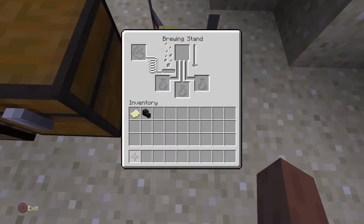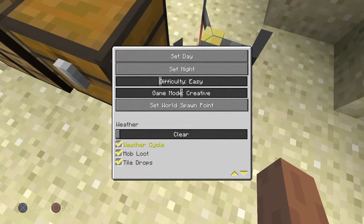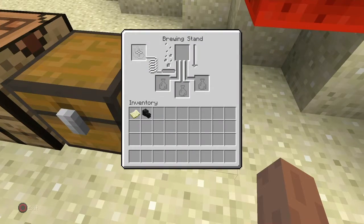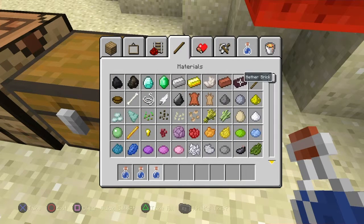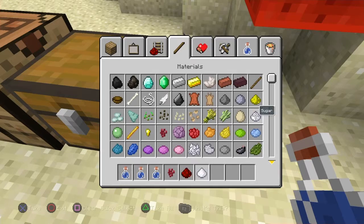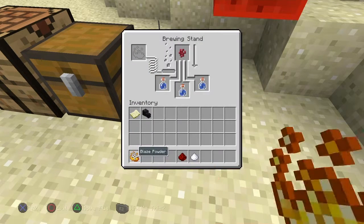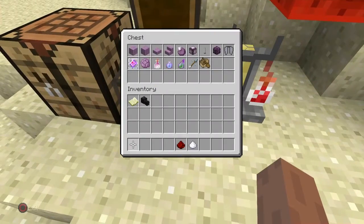Now the brewing interface changed a little bit. There you go — this changed. Now to brew potions, you need blaze powder to charge things up. Let me just get a few ingredients here — nether wart, and sugar. So if I put this in here, nothing happens. If I put some blaze powder, it's charged up. And it also stays charged for a few brewing cycles. So while that cooks, here are the new things.